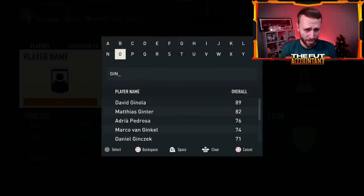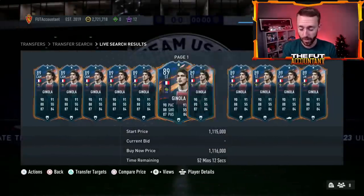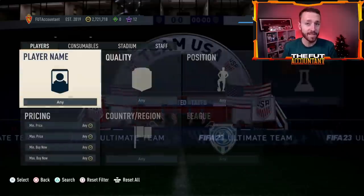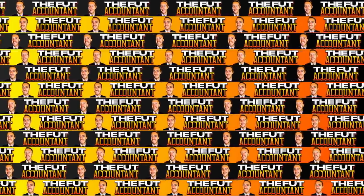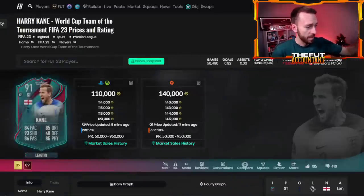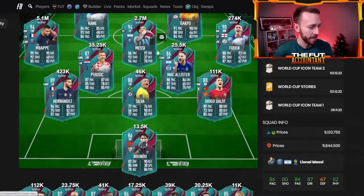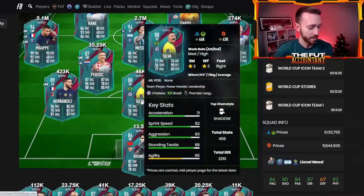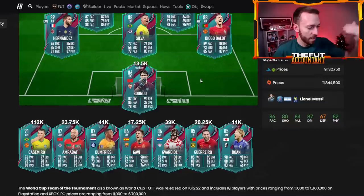Ginola was 1.04 in the panic selling and is back up to over 1.1 — he was 1.14 just a couple hours ago. So, a nice rebound on the market in most of the meta areas. Even some of your team of the tournament cards like Phil Foden up to 270, Harry Kane around the 120k range. Casemiro rose nicely, Messi's up a little bit. Even guys like Dalot, Thiago Silva from being 40k at his minimum listing — he's up a little bit.